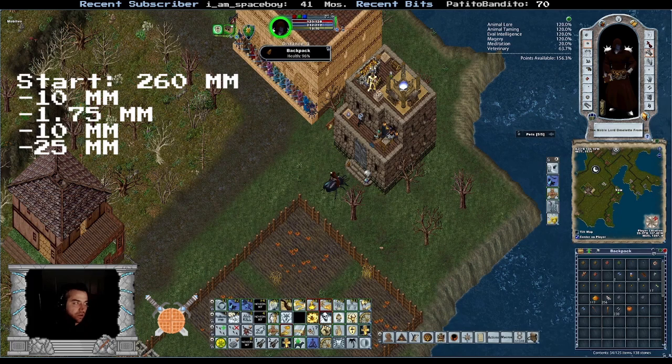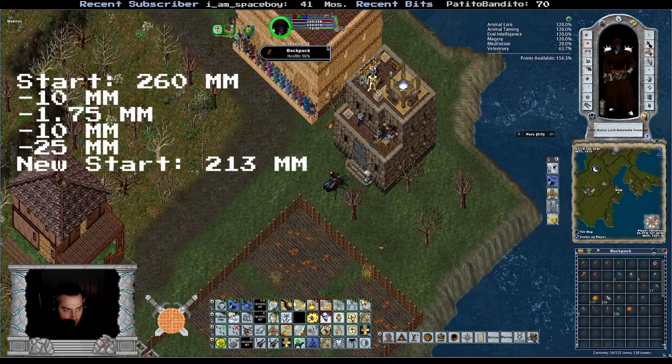All told, we started with 260 million, spent 46.7 million, and that leaves us with a new starting point of 213 million. Now we can total up what we've earned with all the different characters. I'm really happy I decided to create vendors for each character so I can track what each one is earning. We'll go through them one by one, starting with the tamer.